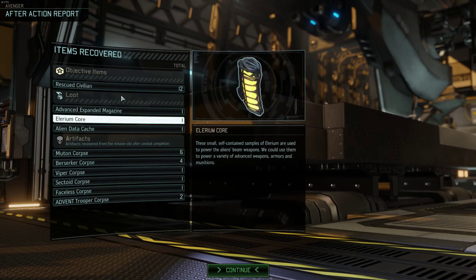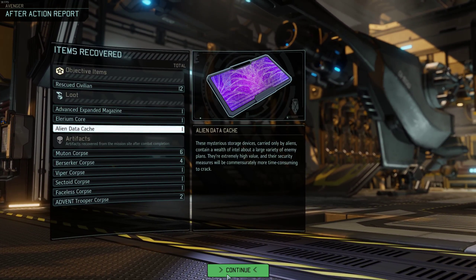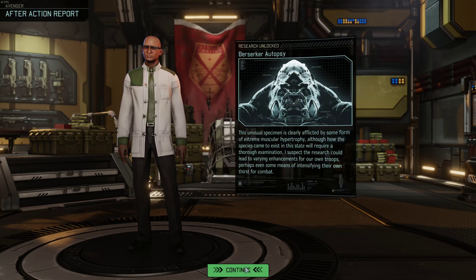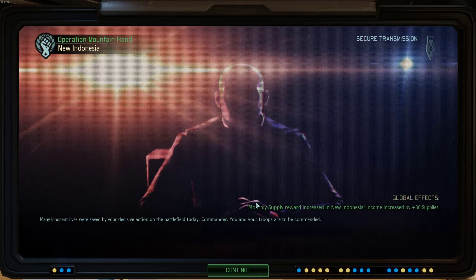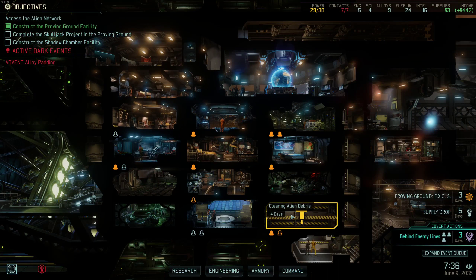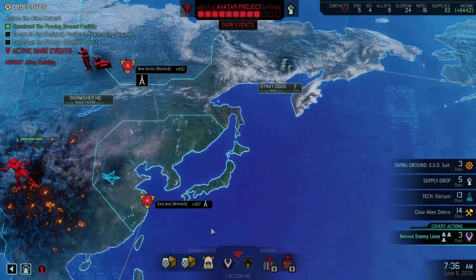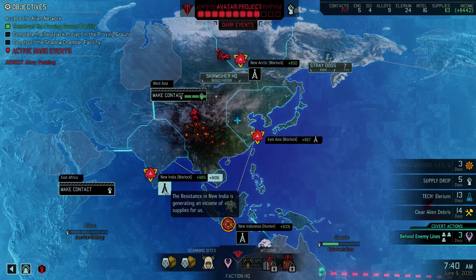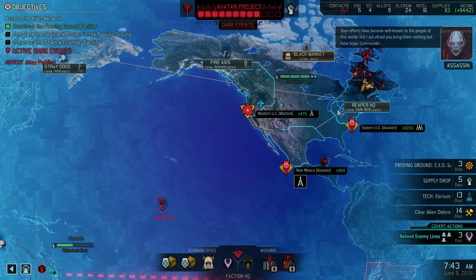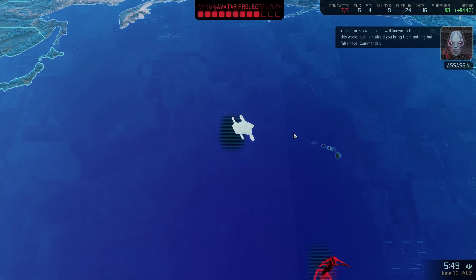Let's go full pistol. They have some more cohesion here. Gonna be level 3 soon. We've rescued 12 civilians. We got an advanced expended magazine, a leader and a core, and one of these things. Cool. Berserker — those things are massive. Plus 36 intel. It's not tons but we'll take what we can get.